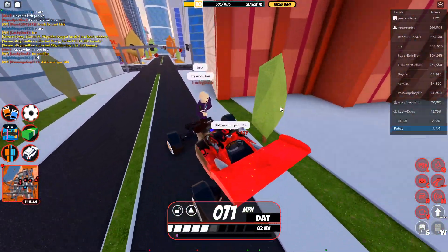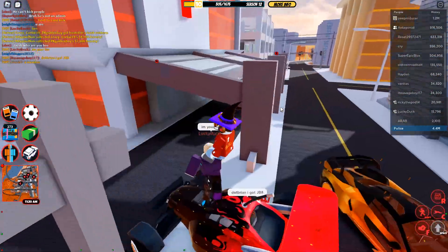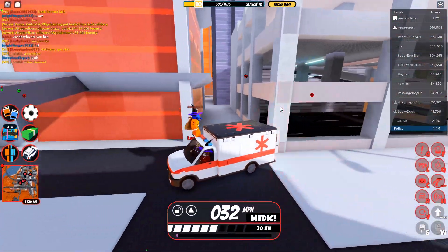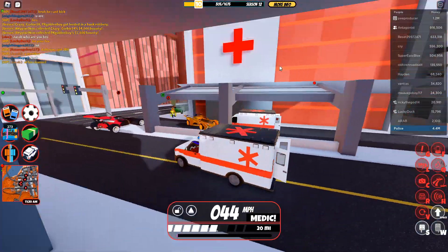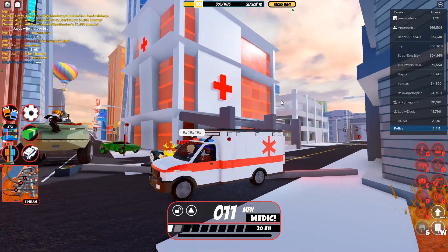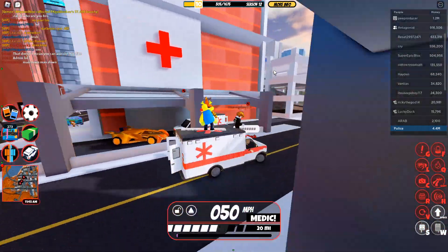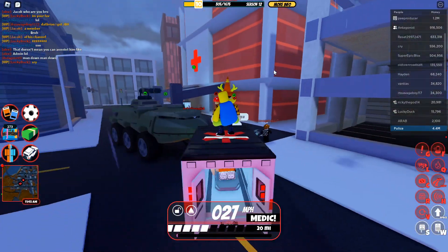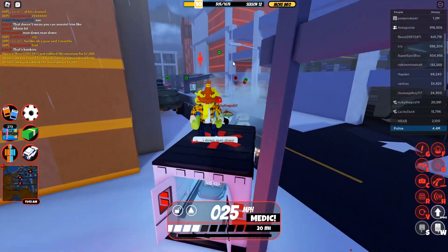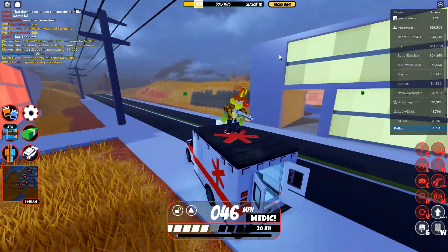Right over here at the hospital is where the revamp actually is. The ambulance finally got revamped - it was added in 2018 for the first Jailbreak live event where there was a huge volcanic eruption. Unfortunately the hospital did not get revamped; there's no interior or anything new about the hospital. It's just the same building, although the outside does look a little different. I was hoping maybe there'd be an interior but yeah, no new changes.